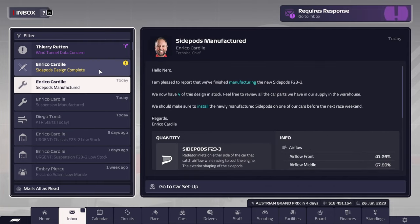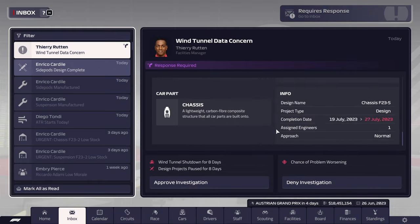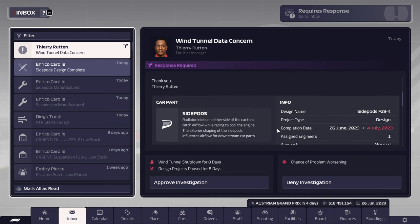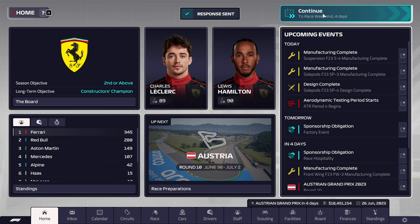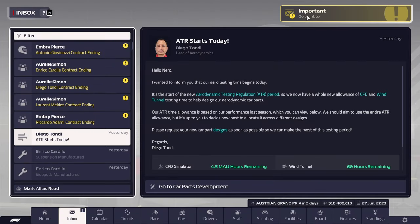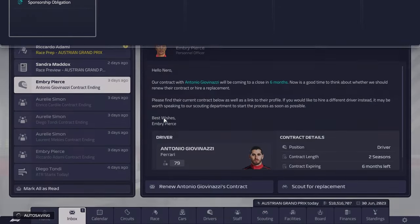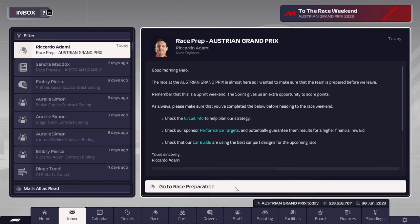ATR is starting today — suspension, side pods, and everything has been manufactured. We do have a data concern — shut down the science department for eight days. I think that's okay. We will approve of this investigation and we shall speed along to Austria. Let's see if we can actually have an even closer race there. I want to get up to race day and just compare cars a little bit. We also apparently have the entire team's contracts ending in half a year's time — that's going to be annoying to refresh, but I think this is just going to be a one-season thing that we do for fun.